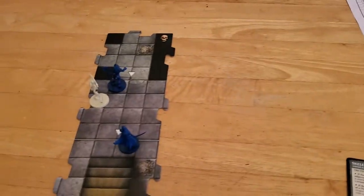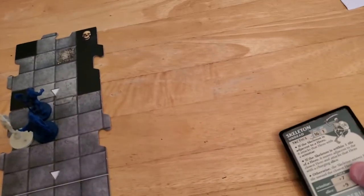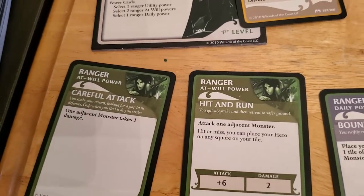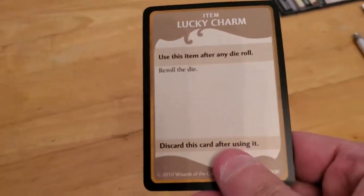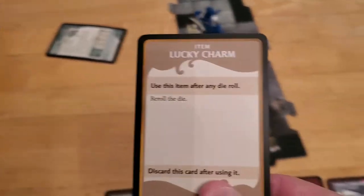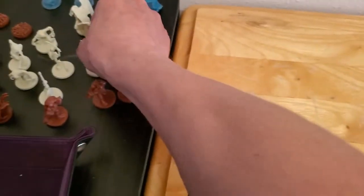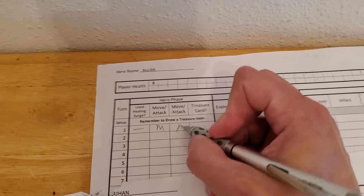We'll go right into Alyssa. Pretty easy to know what I want to do with her — just move her adjacent to the skeleton. She has that ability to just hit for one, and the skeleton only has an HP of one, so it's going to go down using her careful attack. That means she will gain treasure. She got a lucky charm, which is a reroll. I'll give this item to Arjun because he rolls dice more than Alyssa does. Let's get rid of the skeleton and update: no healing surge used, she moved, she attacked, she got the treasure card, and the skeleton went down.